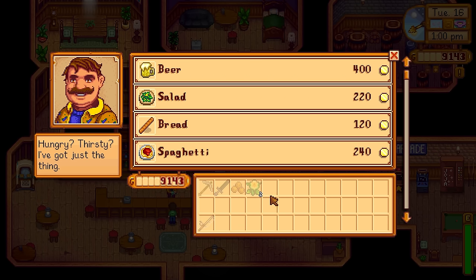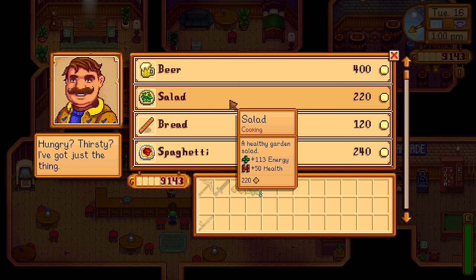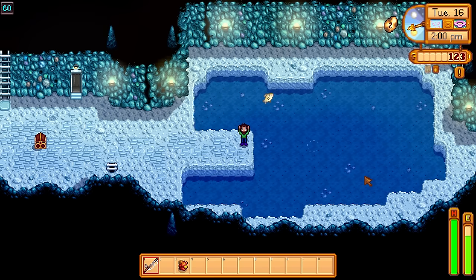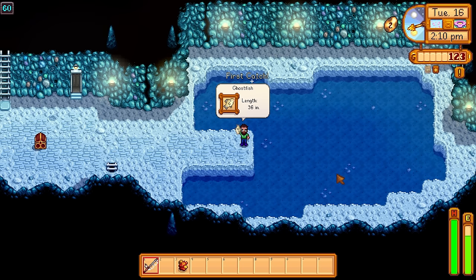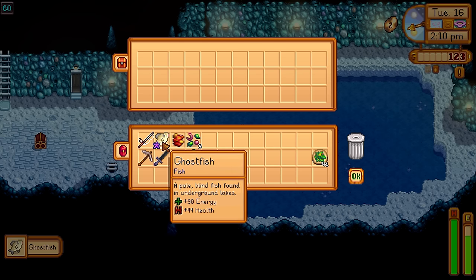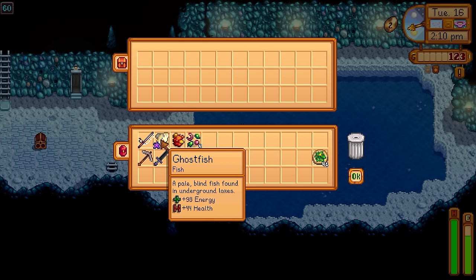It's also worth going to Gus and purchasing some salads if you can afford them — 220 gold will get you one salad and it heals you for 50 health, which is very nice starting off. I would recommend you get at least 25 of these salads before you do your first Skull Cavern run. If you're low on cash, go to floor 60 in the regular mines and fish up some ghostfish — an iridium-quality ghostfish will give you 44 health, which is very nice.